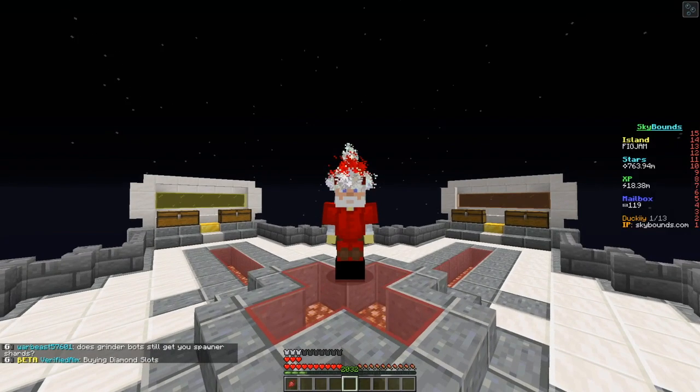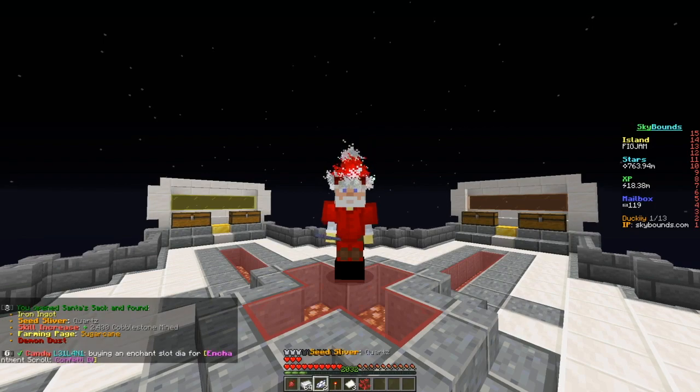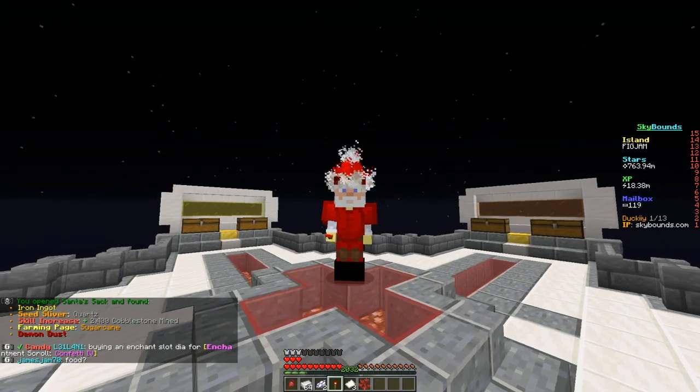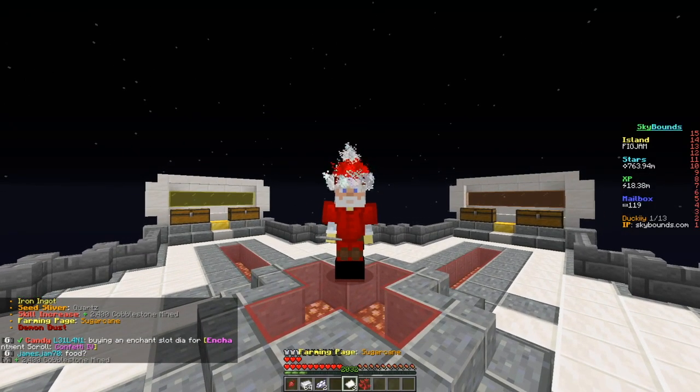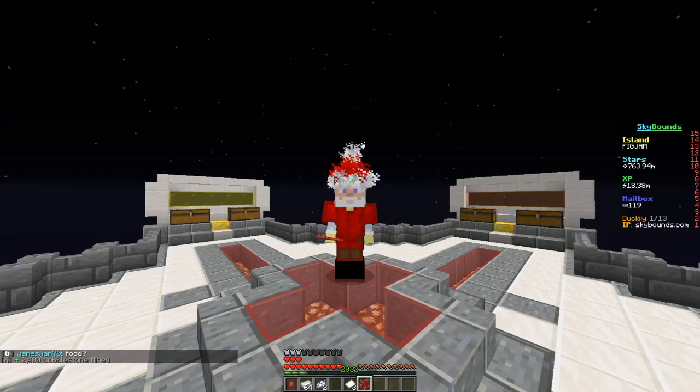Also got to use my Santa set - let's see if we get anything good. I got iron 2 seed, silver quartz, 2400 cobblestone, increase 3, sugarcane pages, and 25 demon dust. That's not too bad.